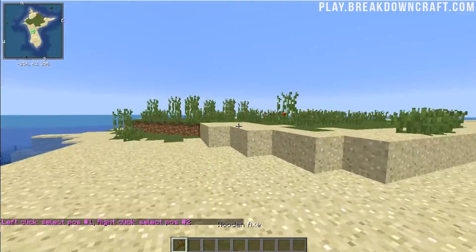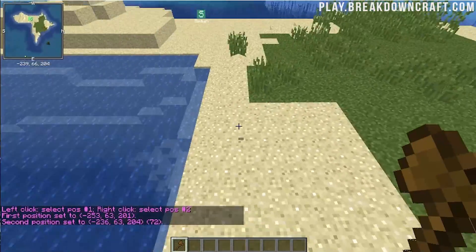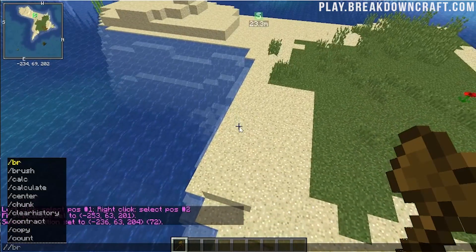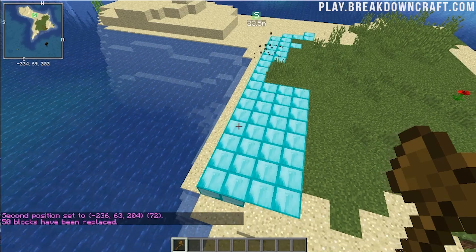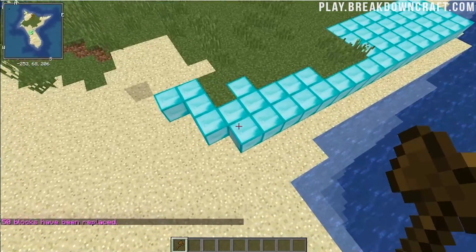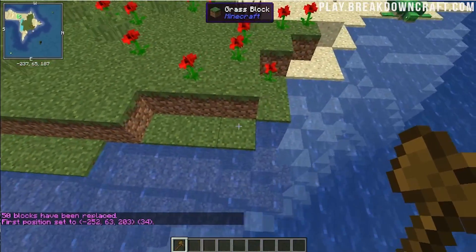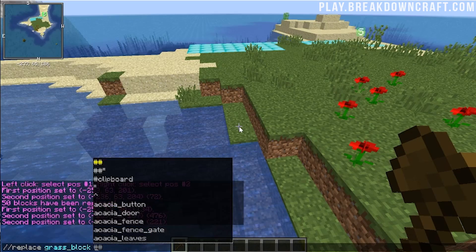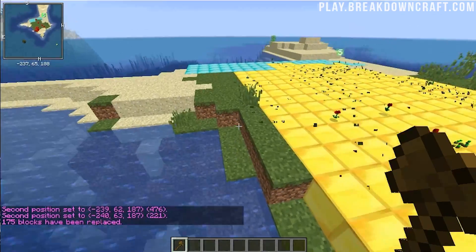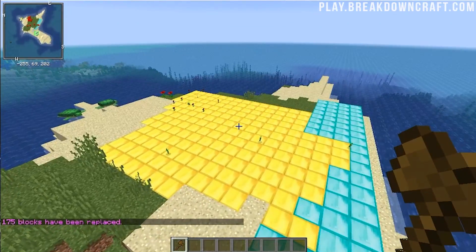We can do //wand to get ourselves a WorldEdit wand. Let's go ahead and turn all of the sand in this little radius here to diamond blocks. So //replace sand diamond_block - bam, and there you go. That's proof that WorldEdit is in fact working. We can even do //replace grass_block gold_block - boom, and now you have diamond and gold as your floor. Pretty cool stuff.